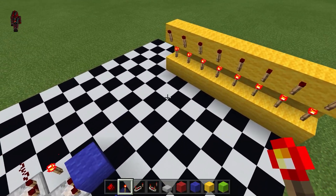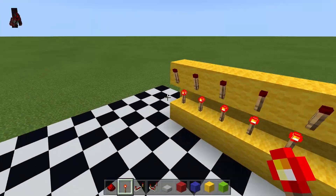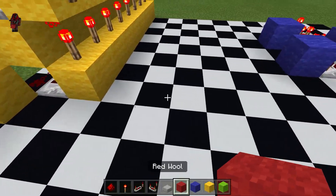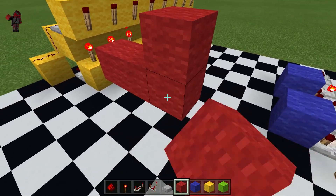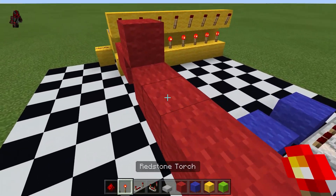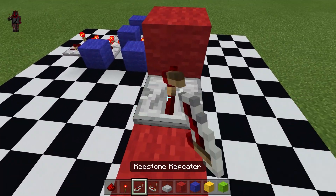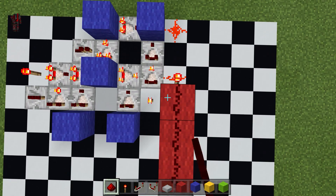Once we have that done, it is time for ALU bussing. We are going to come over here and begin by connecting this to decoder 1. So we will build this, move up a block, and then form a line of redstone that goes right there. The reason this block is higher than everything else will be explained later on in the video. Now we will add the redstone wiring to connect it.